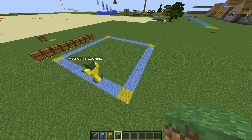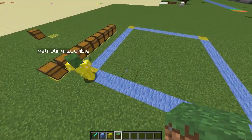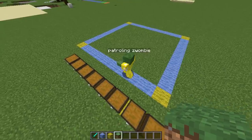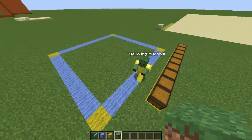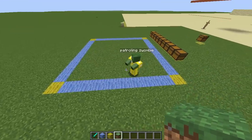The patrolling feature is a new AI goal you can add to presumably any entity. I haven't tested it on every entity yet, just this little patrolling zombie here. And it seems to work like a charm.